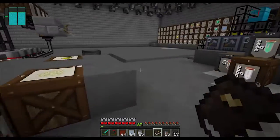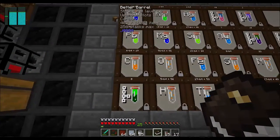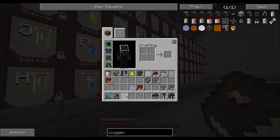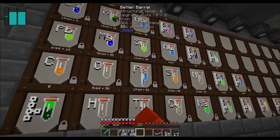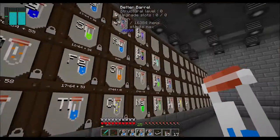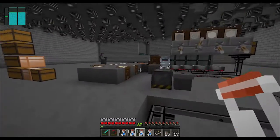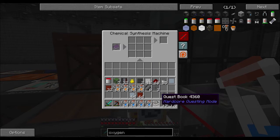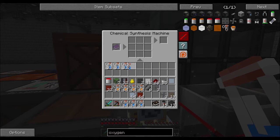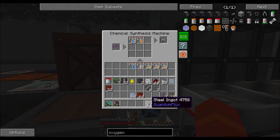I need more steel. There are a couple of different ways to make steel. I've got all this stuff so I'm going to grab a couple of stacks of iron. I got these from doing the decomposed quintuple compressed cobblestone - that's where a lot of this material came from. Carbon. I'm going to go over to the synthesizer. The recipe for steel - yeah, that's the recipe.